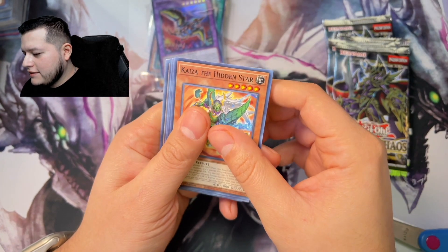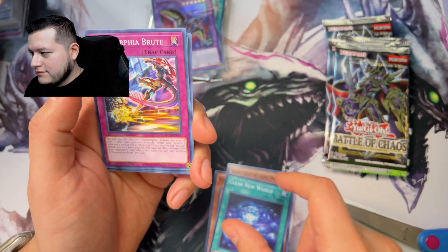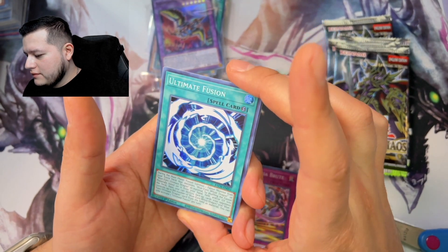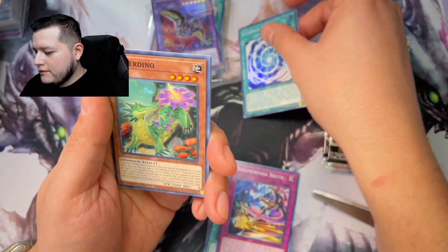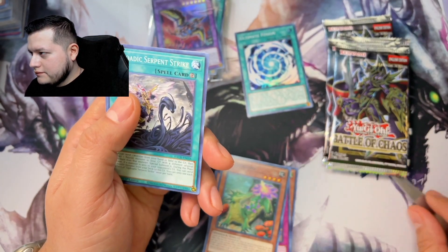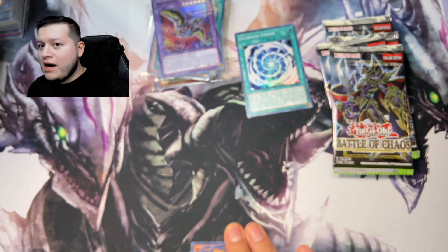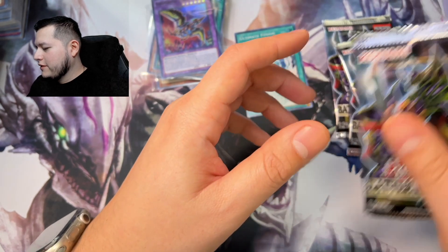Kaiza the Hidden Star. Ultimate Fusion — that's cool. Come on Blue Eyes, I can feel you're in one of these packs.